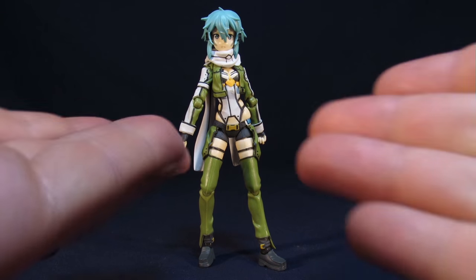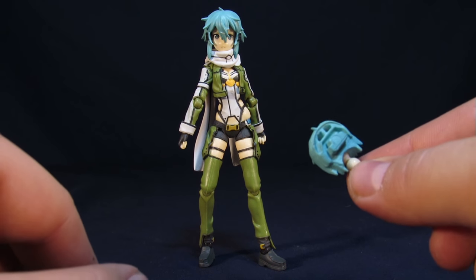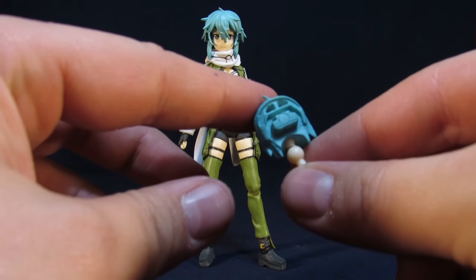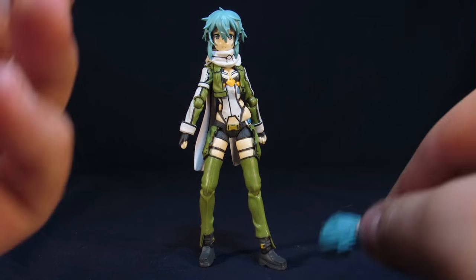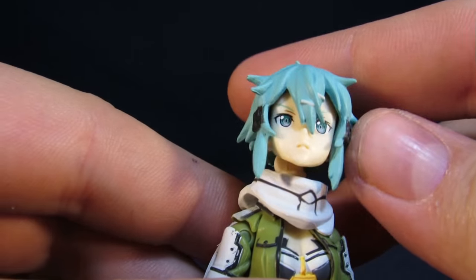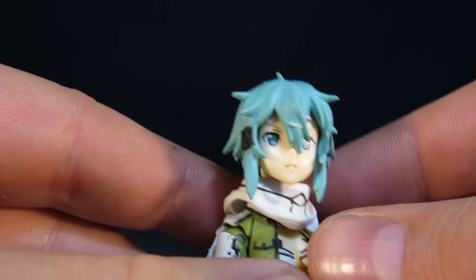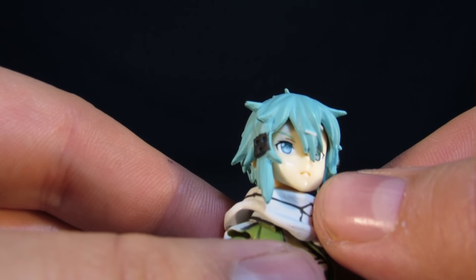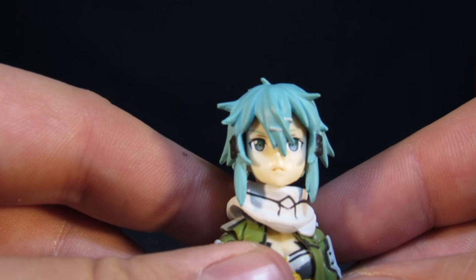Now that we've got her opened up, first we're going to go over her wide range of accessories, starting with an extra head. Why is there an extra head? She is wearing a scarf, and this head is primarily for if you don't want her to have the scarf, you can remove it. For her head sculpt on the figure, it actually looks not that bad. I like the face overall — this is more of her stagnant, 'I'm not into you' kind of expression. The paint job, for a bootleg, is pretty nice. They even added some paint on the mouth, which is a one-up for these figures.